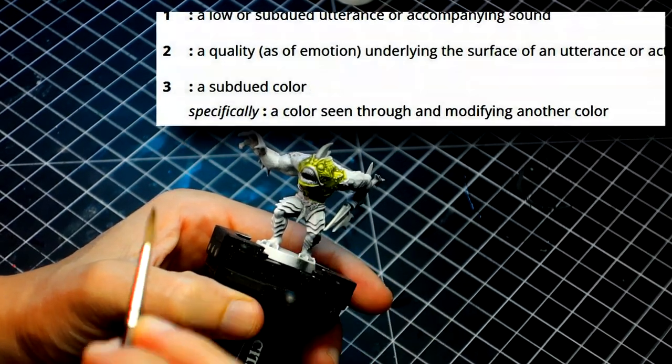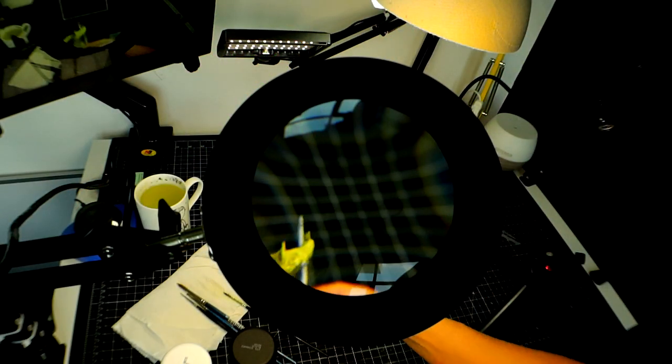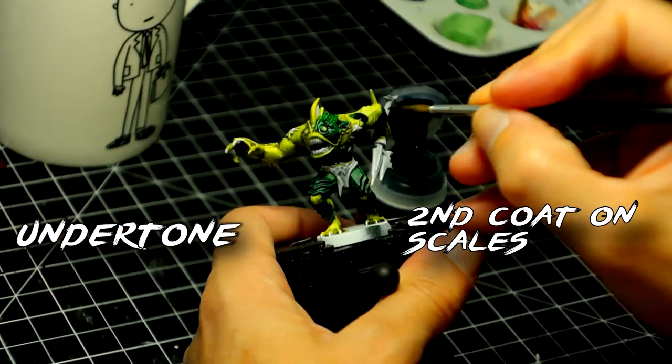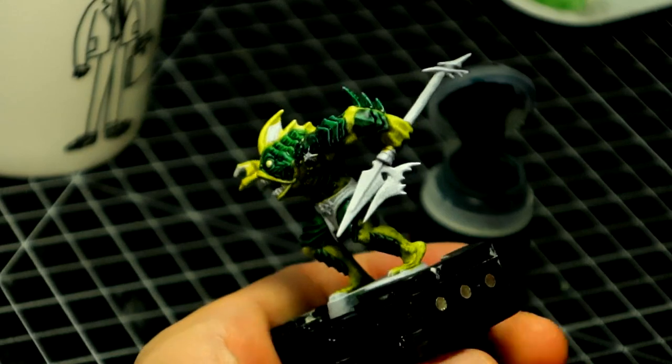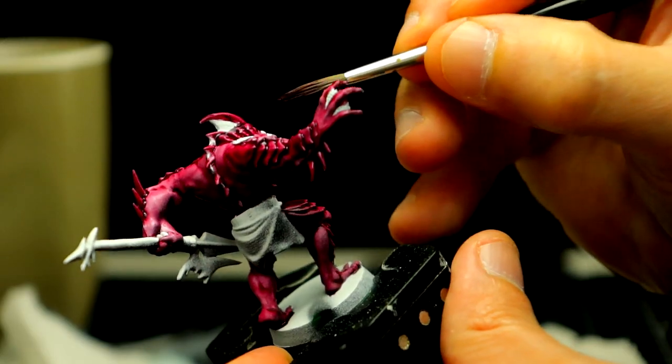The terminology can be different for each one of you, but the etymology makes sense to me, so I guess I will stick to my guns here. Once that dries, we give another coat with a different color. The subtle interaction between the undertone and the color used afterwards will create the final hue, which is going to be green, blue, or pink-red.